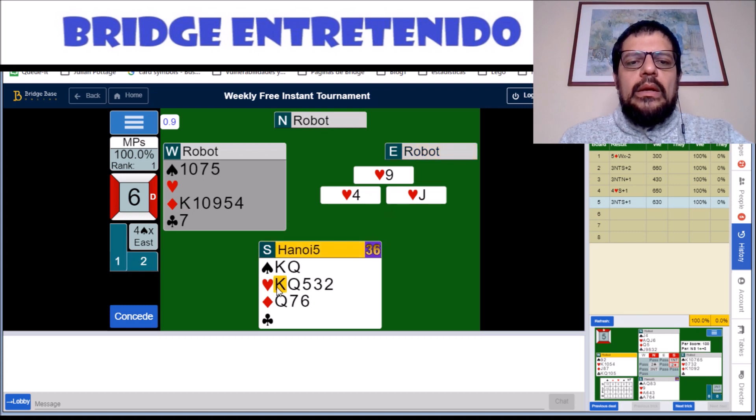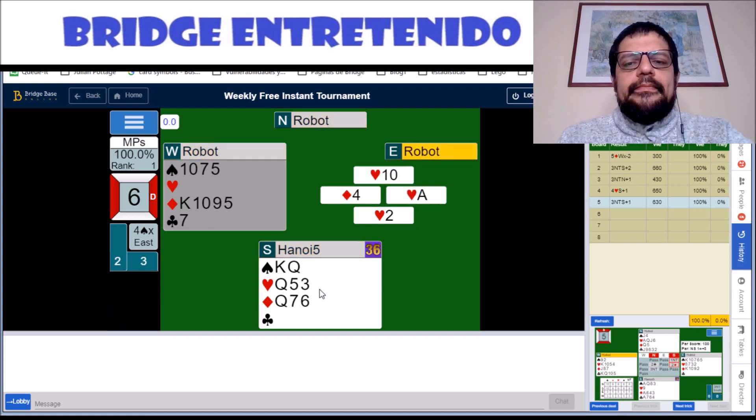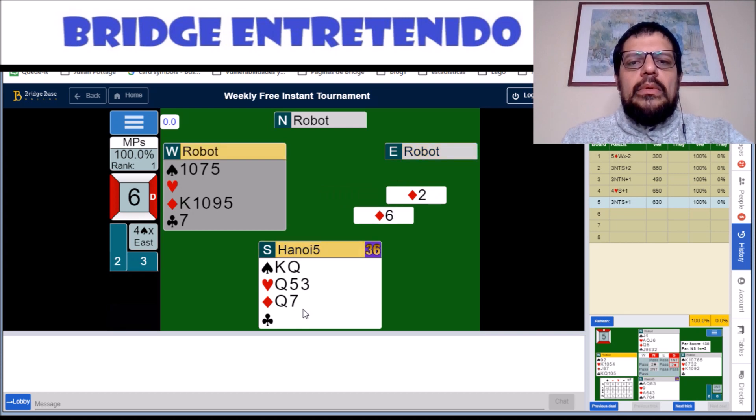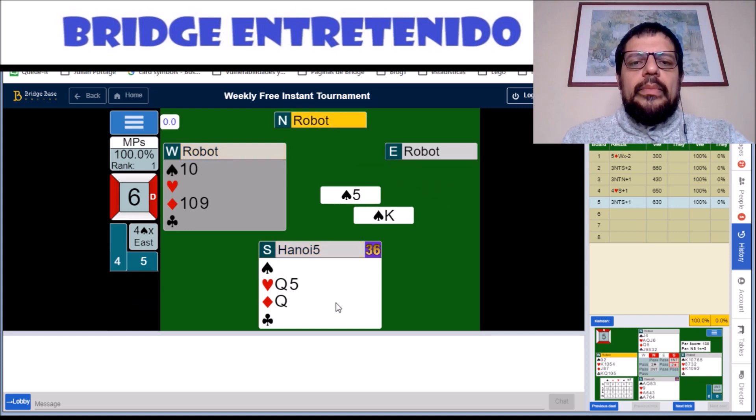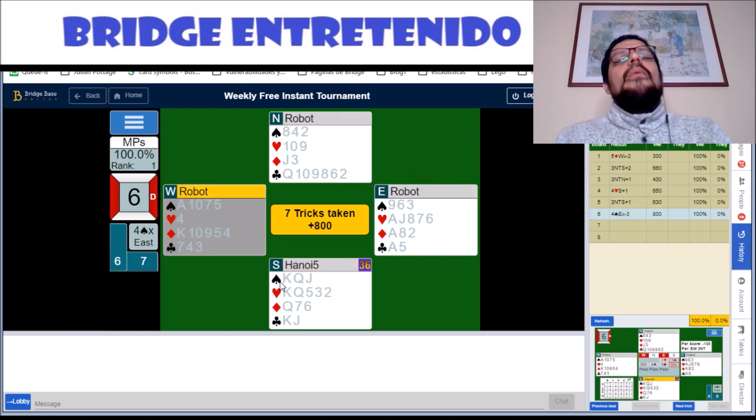We can win here and then play a small one. They win their ace and go to the table. Another ruff and play — I didn't like that play much. We can draw this trump, we can cash this one, but I think that's going to be it. The rest is theirs, and that is good enough for 100%.